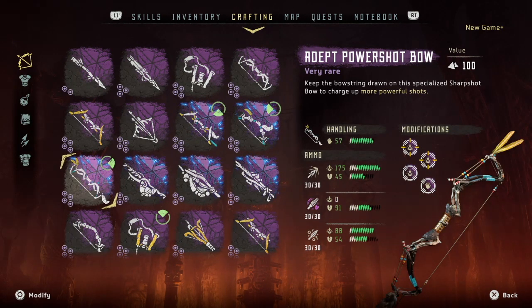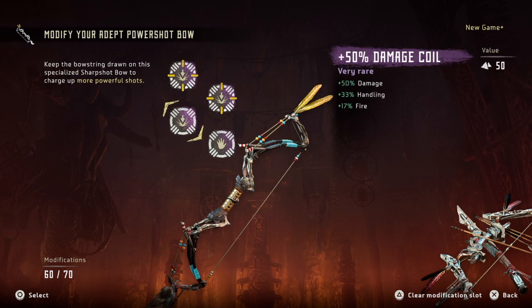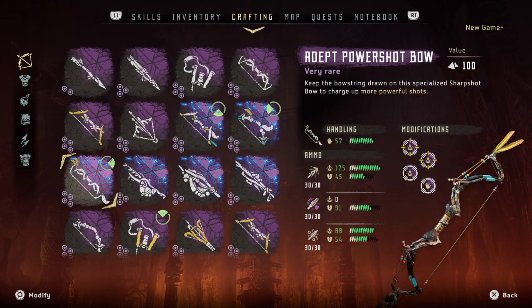The powershot bow is the long range weapon I use when initiating a fight from afar, but I do use the tear blast arrows mid-fight to tear off machine armor and components such as ravager cannons and thunderjaw disc launchers. I equipped 2 pristine weapon coils from the DLC, a damage coil, and a handling coil, to prioritize maxing out damage and handling. Bear in mind the tear stat has 0 effect on tear blast arrows, which is why I didn't equip any tear coils.